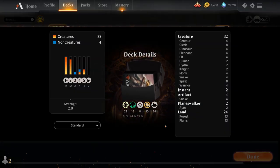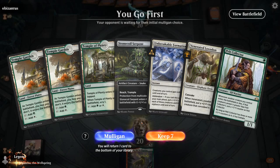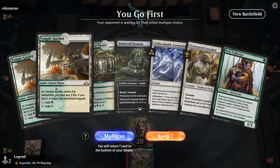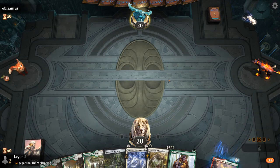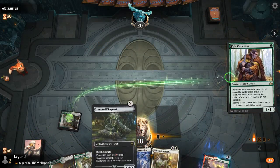So that's our deck — now let's jump into some games and see how it does. We're on the play. Our hand's not amazing, but keepable. Play Collector on one, and then we'll decide if we want to play Stone Coil on two.